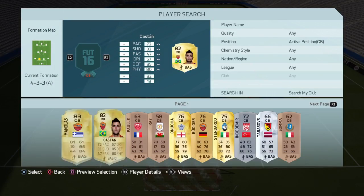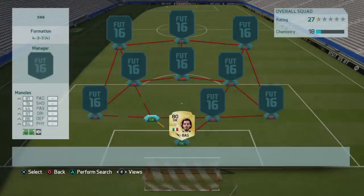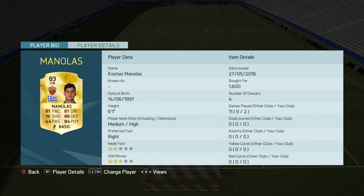Any person at CB — he's got 81 pace, he's six foot one. Good pace, defending and physical, and he's only 1.6K. It's a bargain and you should be getting him in.